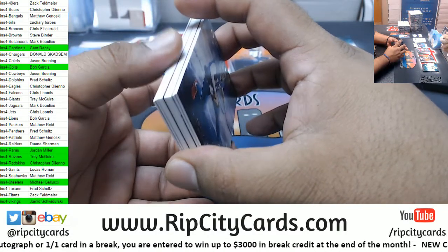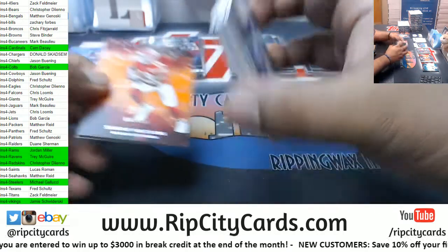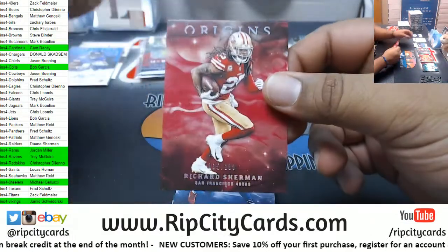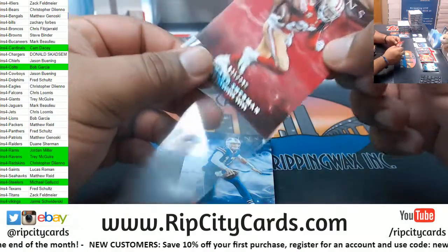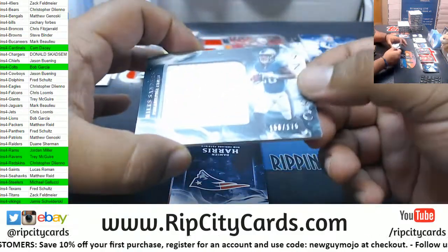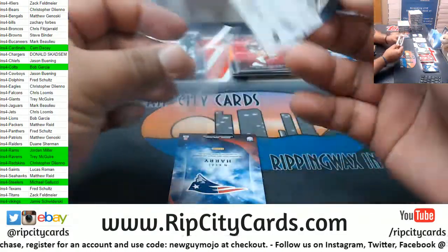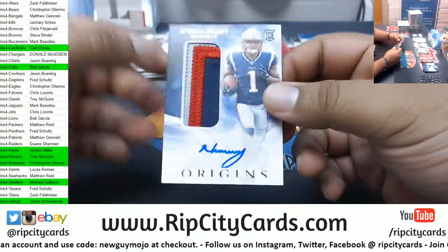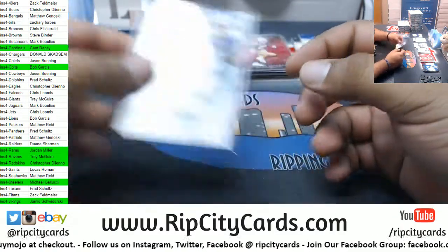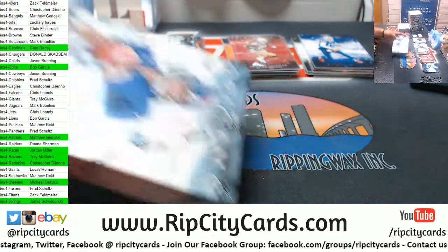The football mixer — yeah, it's labeled as a 2019 Football Mixer in the computer. Watkins 175 Chiefs. Sherman 49ers 299. Allen Bills, McCoy Bills. Miles Sanders Eagles Relic 175. Wow — a Patriots box! Damian Harris Patriots. N'Keal Harry Patriots RPA, not numbered, but a nice three-color patch. Matt G would have hit with two hits there.